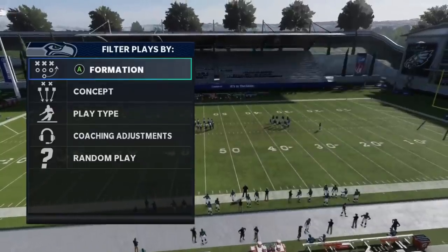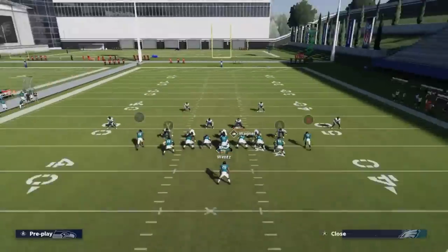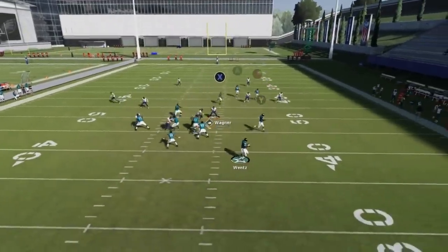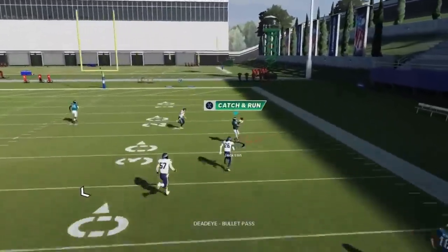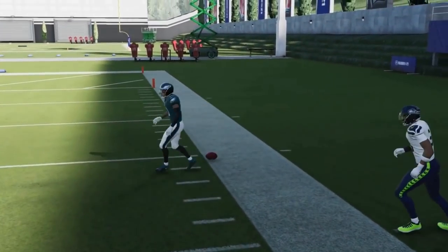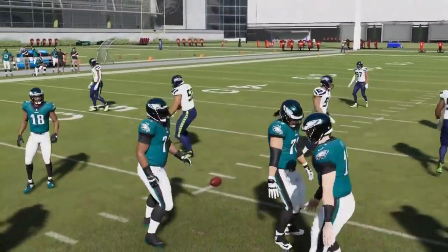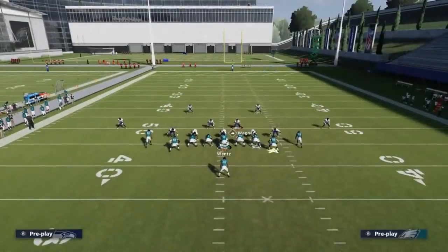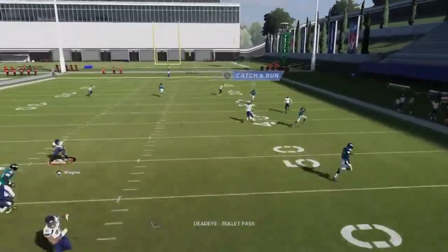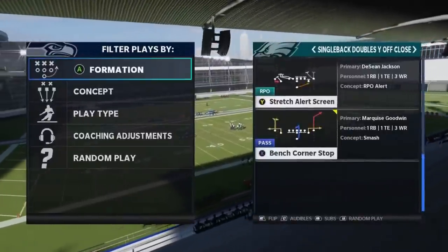Next up we got the PA Boot Slide. Put the A route on a streak and the B route will be a good Cover 2 play to the outside. If you have a really fast receiver there's an opportunity there. But if you really want the catch and run space you got to run it to the open side of the field.